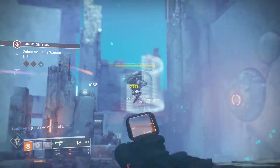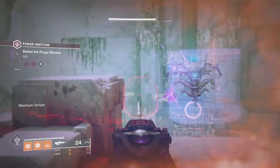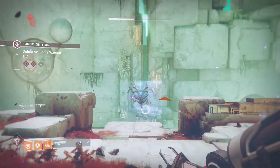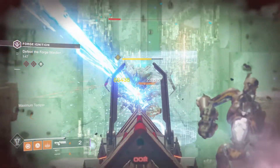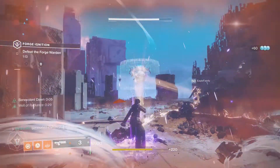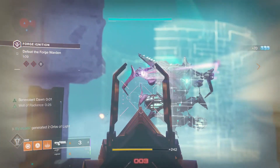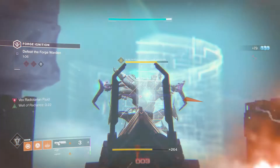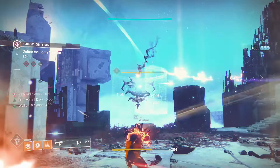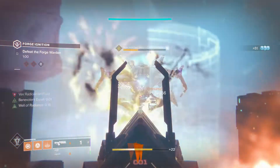Once that happens, break out Sleeper and just watch him melt. If you get the shield to rotate a complete 180, Sleeper will hit for a critical, break into five beams like it normally does, and then bounce off the shield and hit the boss again. These reflecting shots destroy this dude very, very quickly — you can pretty much instant-melt this guy with a team of three Sleepers.